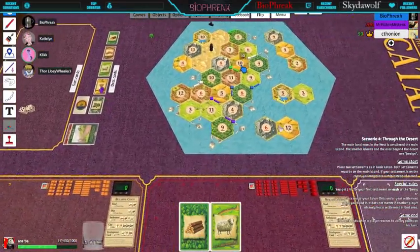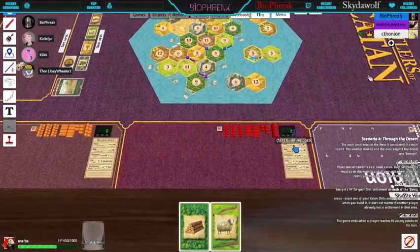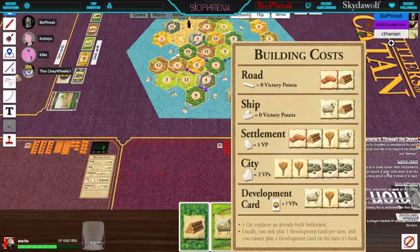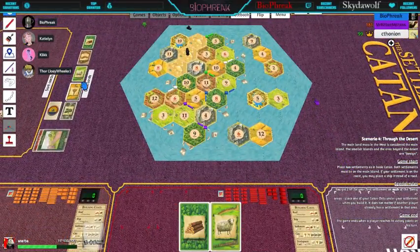Whenever you roll normally it'll be a number on the little circles on the land cards. Whichever number is rolled, those lands that match produce resources for whoever's next to them. Then in your turn you can build something — there's a card with building costs. You can trade. You get victory points for things like upgrading settlements to cities, or having the longest connected road. Development cards are really interesting and can do cool things, so buy those every now and then.